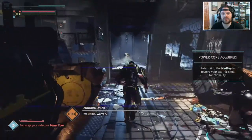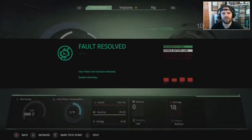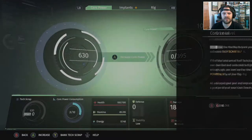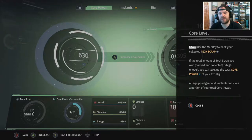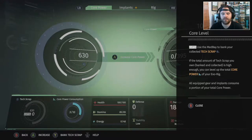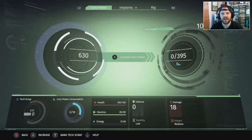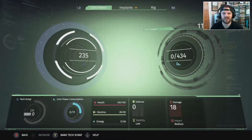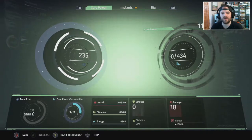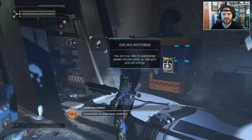This is where the game starts to come alive. Back in the med bay — fault resolved, power core detected. Every enemy I kill I get scrap, and with scrap you can power up your power core. I've got 630 scrap and I need 395 to power my core up to level 11. Core power is now 11. What does the power core actually do? It enables you to carry more things on your rig.